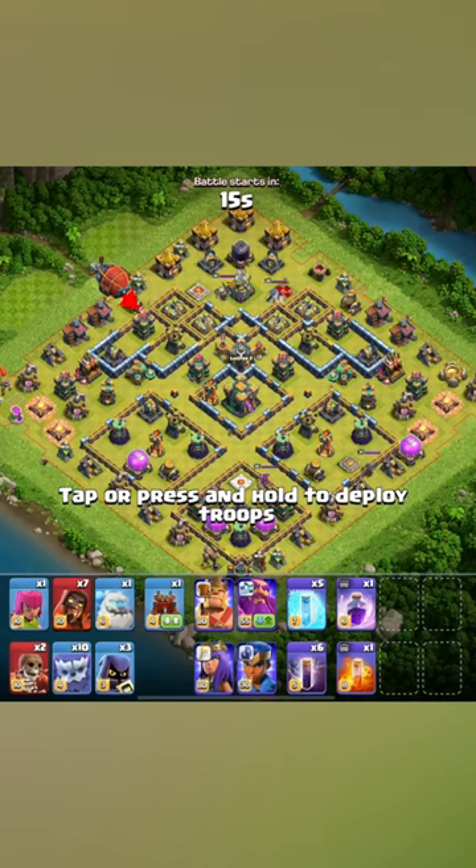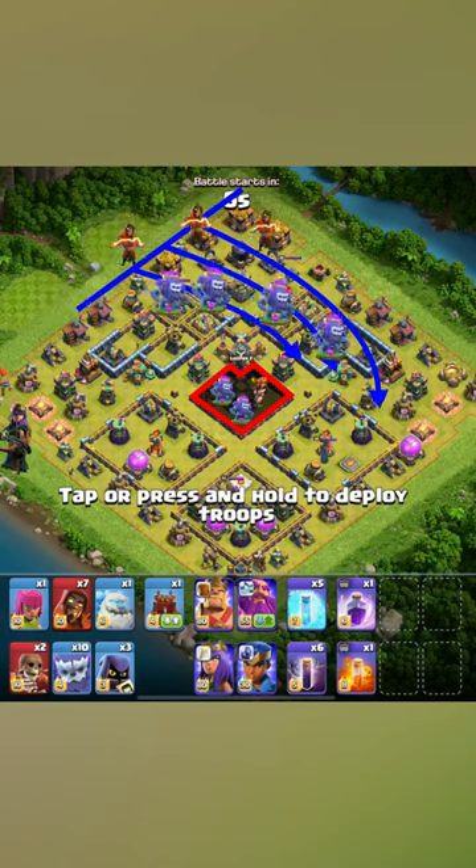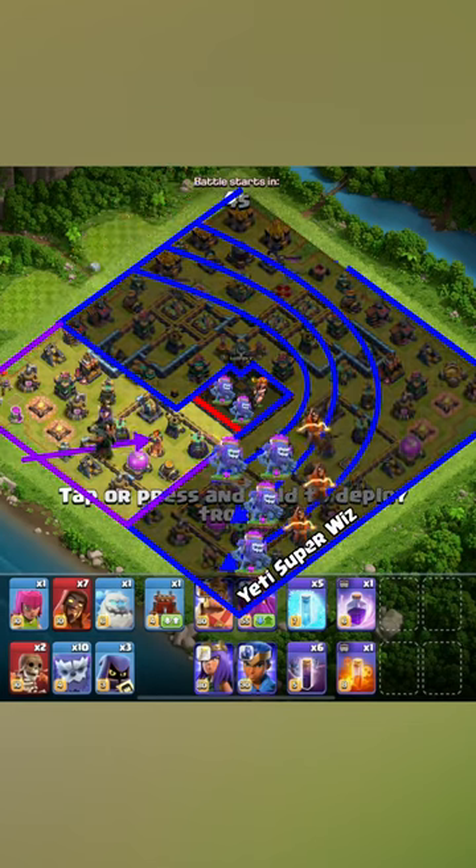This one we're gonna go with a blimp to go for the town hall, because it's gonna be a little hard to get our core town hall down. So we're gonna blimp rage it with a warden eternal tome and just spam everything — maybe send the queen to the far left to help, maybe step into the multi wizard tower over there, and then just go with it.